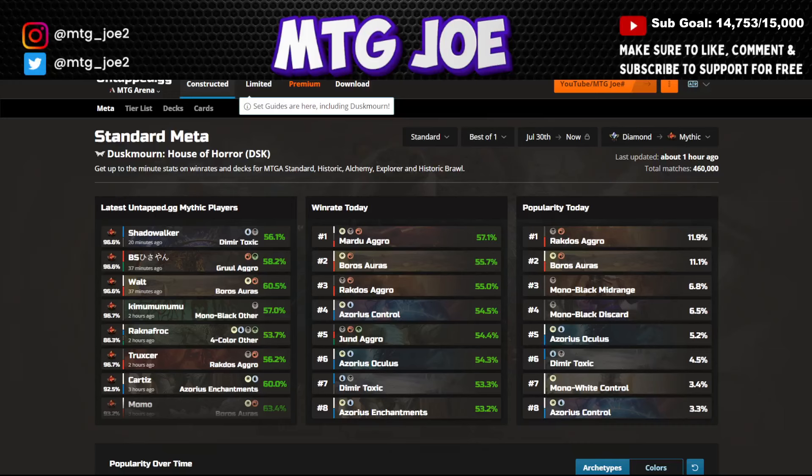Welcome back, MTG Joe here. Today we are going to take another look at the best decks in Standard Best of One as part of our weekly metagame breakdown. We'll look at the top decks pushing people up to mythic rank and cover the metagame in terms of deck distribution and win rates. Deck lists will be in the video description, and there'll be timestamps so you can jump around. We get our data from UntappdG, a companion tool that runs alongside Arena's client, aggregates win rates, provides stats for drafting and collection — link is in the description.